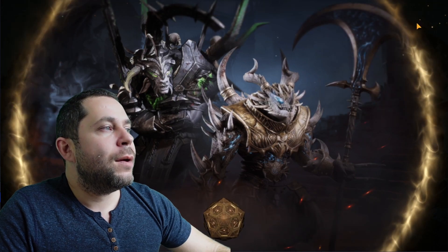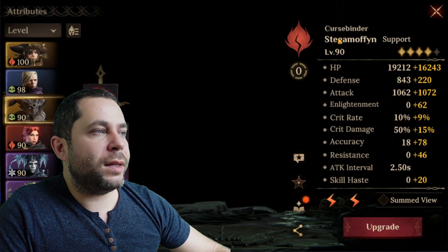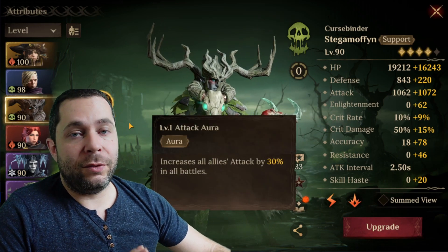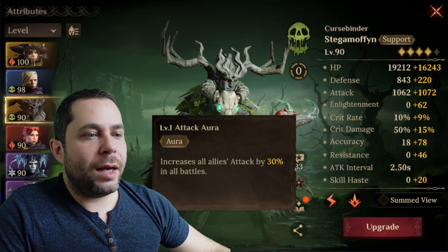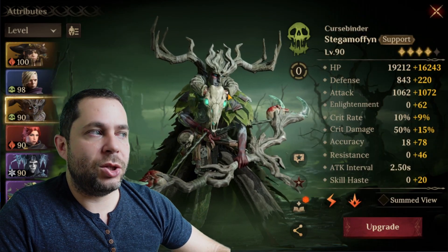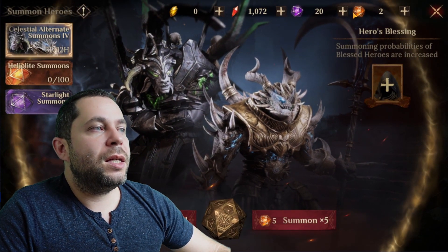In the season two exclusive summon there was no timer and you only needed 20 Helios dice to get two guaranteed legendary heroes. My personal results: the first legendary I got was Carl, a hero I'm very happy with and use everywhere. The second was Stegamorfin — his captain ability gives 30 percent increased damage in all battles including arena, and he has a solid ultimate applying debuffs.